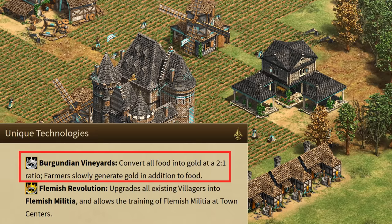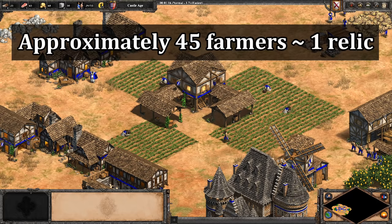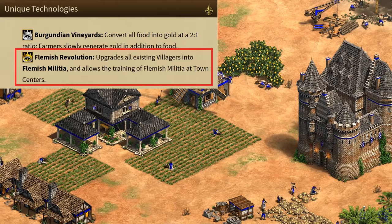The Burgundians also have a unique tech that converts all of your food to half as much gold as a one-time thing. And while we did know about that, they've now also added a permanent buff to your farmers to slowly generate gold — and they mean slowly. I did a short test and it seemed to be worth around an extra relic for every 45-ish farmers. So for very long games it could end up being roughly like an extra relic or possibly more depending on your number of farmers. I like that it gives a long-term value aspect so it's not just a one-time food to gold conversion.